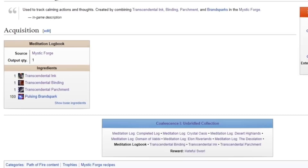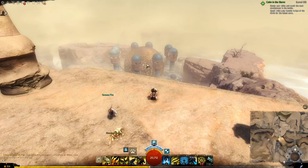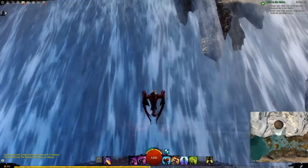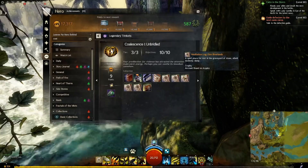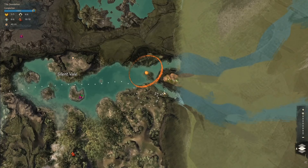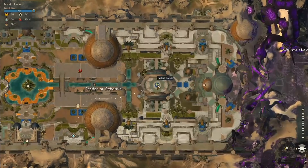Meditation Logbook: the previous three items plus 100 pulsing brand sparks in the Mystic Forge give you the logbook. The next six items simply involve taking the Meditation Log to six locations and using the slash sit command there and waiting one minute for the update. Meditation Log Crystal Oasis is here. Meditation Log Desert Highlands is here. Meditation Log Elon Riverlands is here, on this rock near this small waterfall. Meditation Log The Desolation — after you travel here, you jump through the jackal portal you just saw me take, and this is the spot.